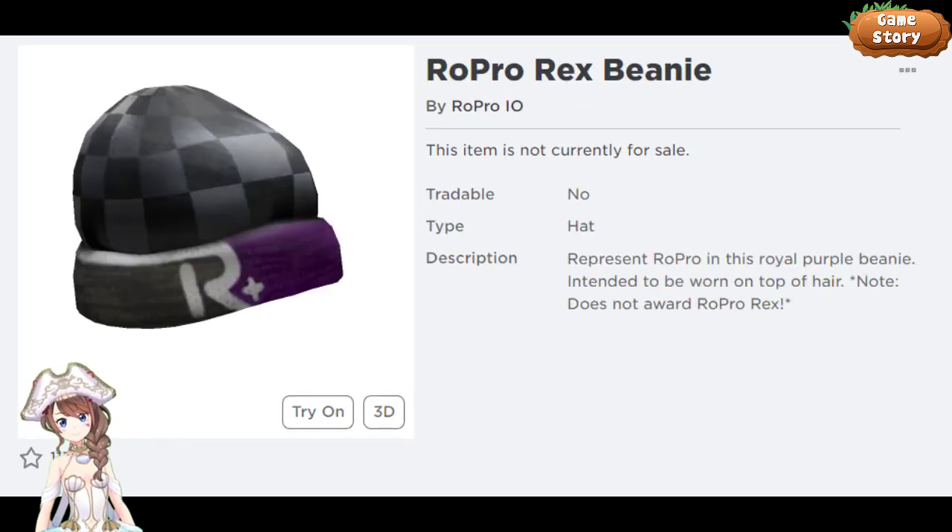Next, we will get this RoPro Rex Beanie with a stock of 1000 on Friday at 6 PM Eastern Standard Time. It represents RoPro — a royal purple beanie intended to be worn on top of hair. Note: it does not award RoPro.